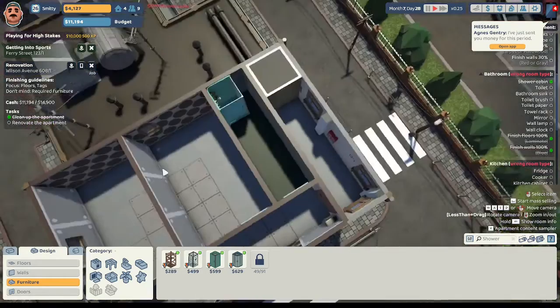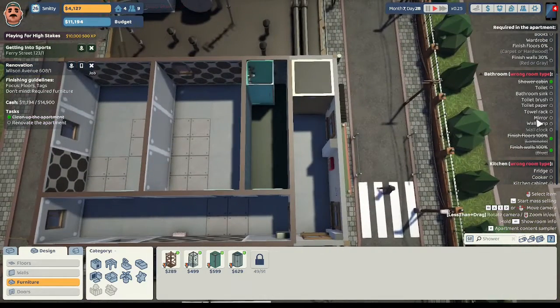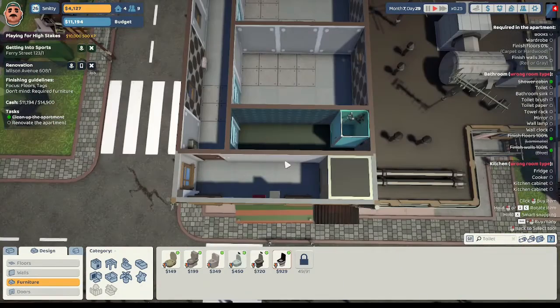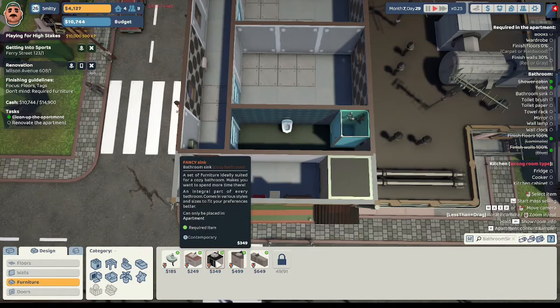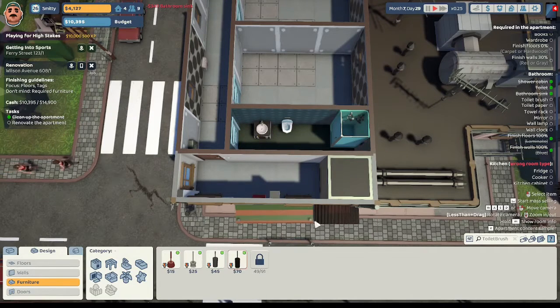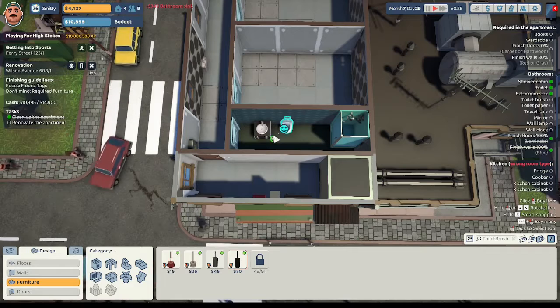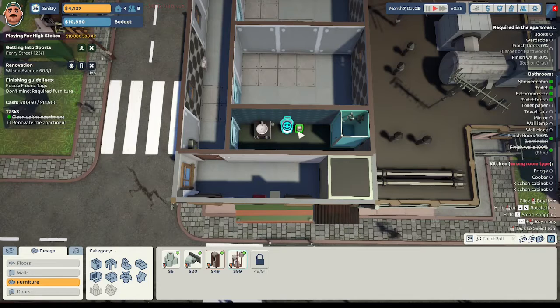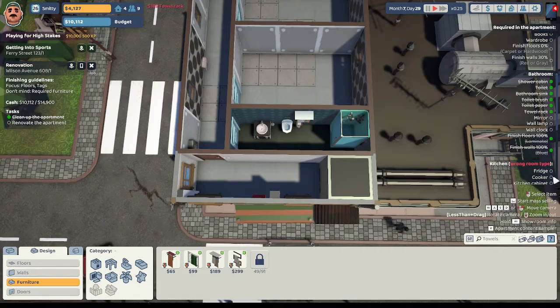We'll block in the window. We need a toilet - we cannot jam toilets into that tiny space. We'll give them the contemporary pigeon toilet right there. They want a bathroom sink - we'll give them a fancy contemporary sink right there. They want a toilet brush - a modern one near the sink. They want toilet paper - rustic, near the toilet. We need a towel rack - contemporary, not simple. We'll put it right over the toilet paper, not blocking anything.